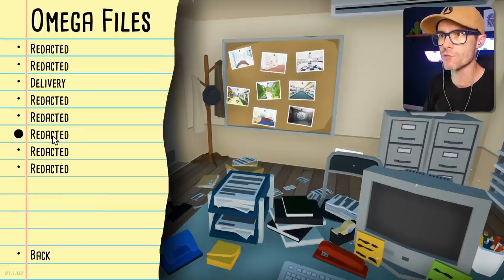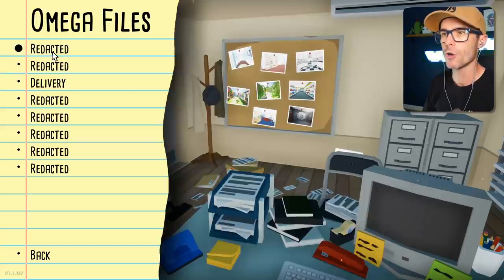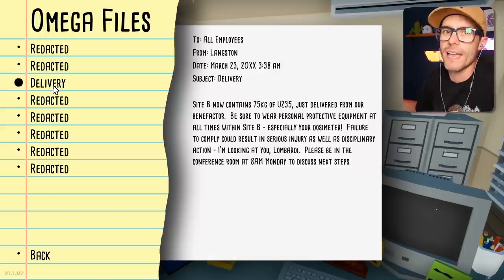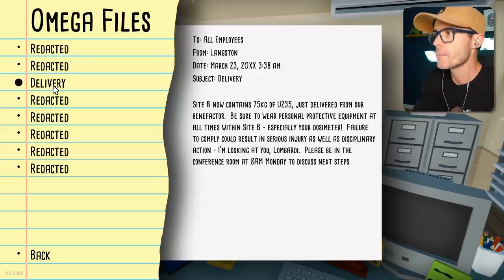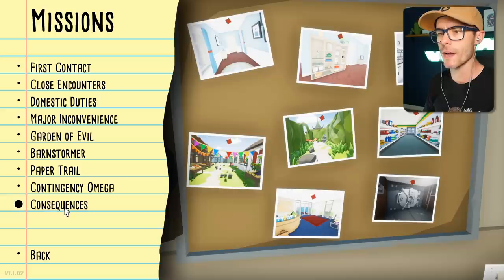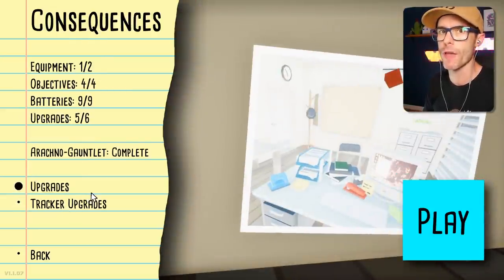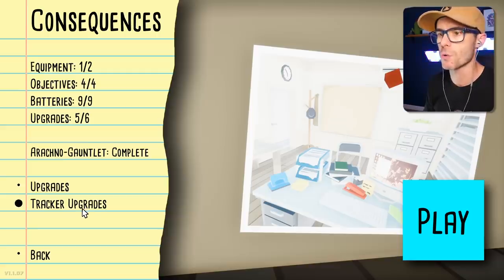Omega files! It's right there! All of them are redacted except for this one that we found. To all employees from Langston. Who is Langston? Who is that guy? Site B now contains 75 kilos of U235 just delivered from our benefactor. Be sure to wear personal protective equipment at all times within Site B. I reckon we go ahead and unlock the next weapon and then we try and find all the Omega files and figure out what the story is about.